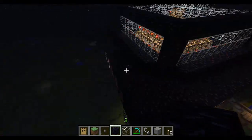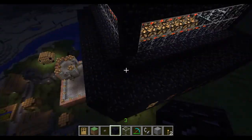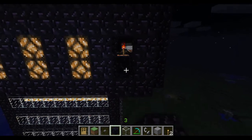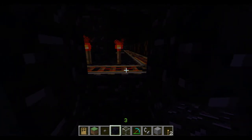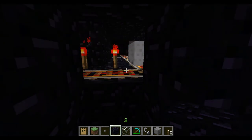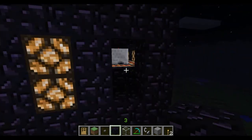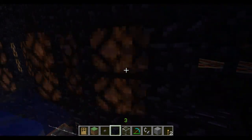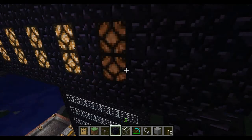Let me go up and show you how it's made. As you can see here we've got train tracks — mine carts that roll along them — and every time a mine cart hits it, it activates a redstone circuit and the lights turn on. It looks like the lights are rotating. Pretty cool.